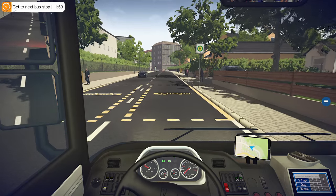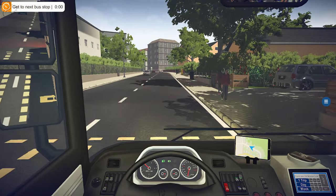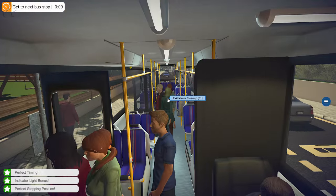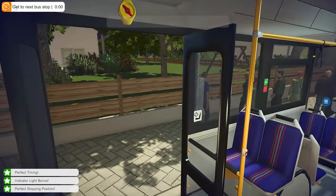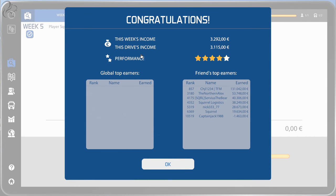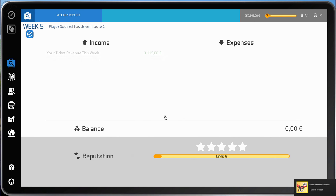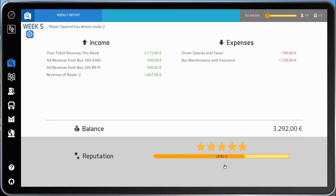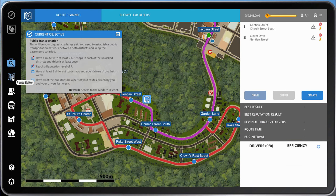Gentian Street — sounds a bit like Gentleman Street, except it's not. We've reached the end of the stop — pressing Enter locks it in. We now have $252,000 and a nice chunk of XP. Level 7 — we've unlocked a new bus! That means we can buy a new bus and a new driver. How convenient.